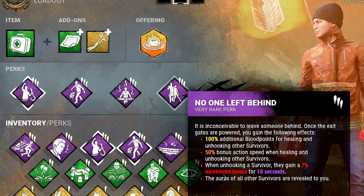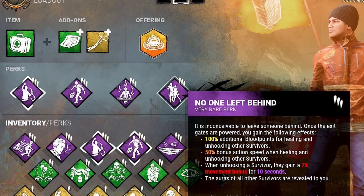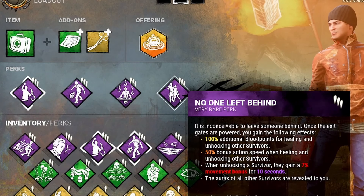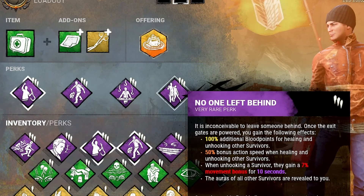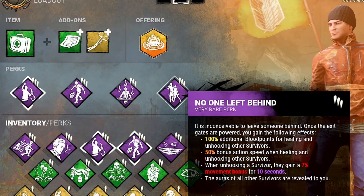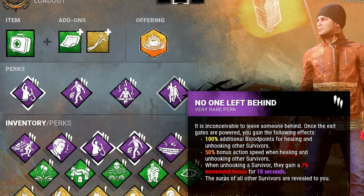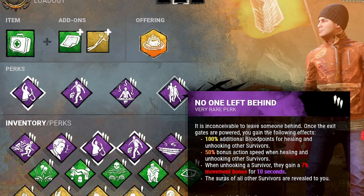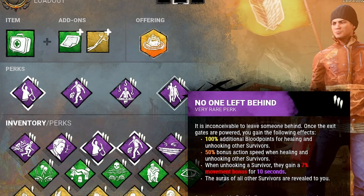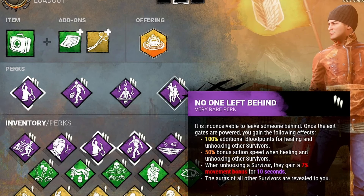No One Left Behind also gives the survivor you unhook a 7% movement speed bonus for 10 seconds. Remember there's built-in Borrowed Time now, so everybody has 7% extra speed and Endurance for five seconds after being unhooked. This build actually turns that to 14% for five seconds and then 7% for the next five seconds — a lot of speed. Whoever you unhook is for sure getting out: unhooked quickly, with movement speed bonus. The last thing this perk does is show you the auras of your entire team in the end game, so you can see where everybody's at and who needs to get healed.